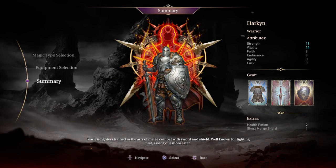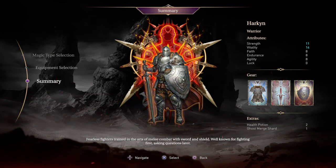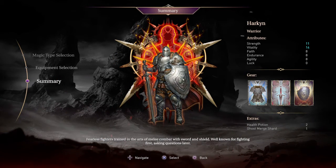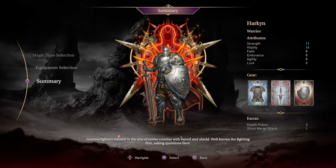You've got your attribute points there — strength, vitality, faith, endurance, agility, luck, et cetera. And then you've got your health potion and ghost merge shard. Ghost merge shard is basically a reset to save your lost XP, but I'll show you that in a minute.